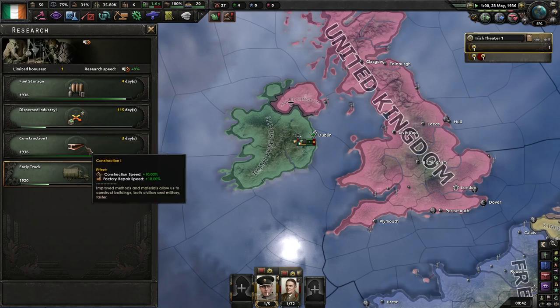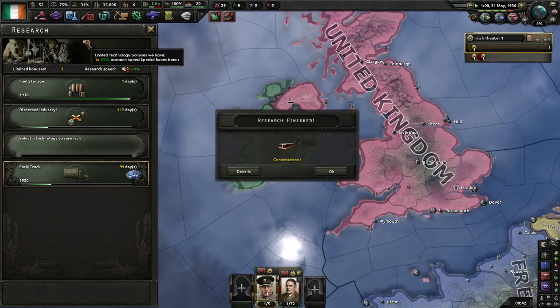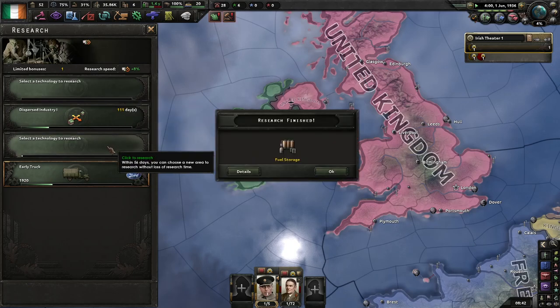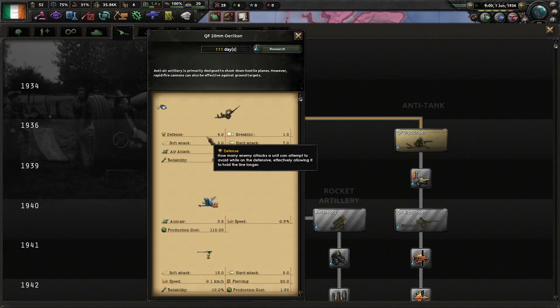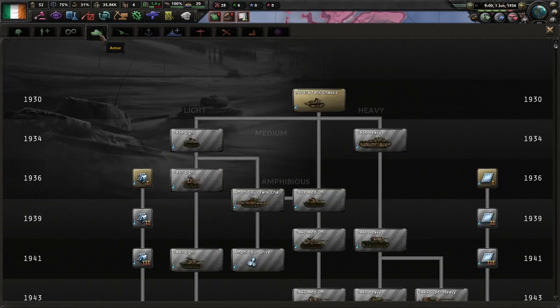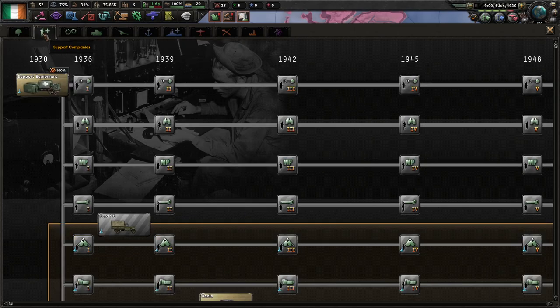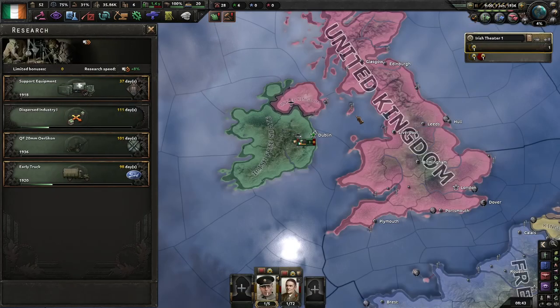I'll get into the artillery after that. For fuel storage, I'll use this — all the special forces bonus. But that is going to use up some of our political power putting it in so quickly.